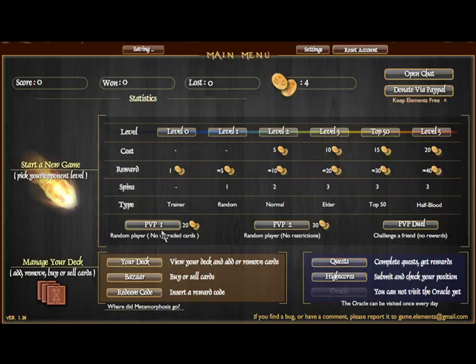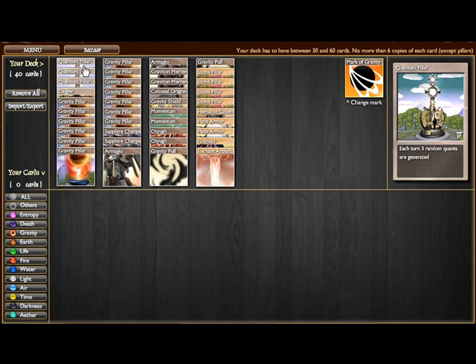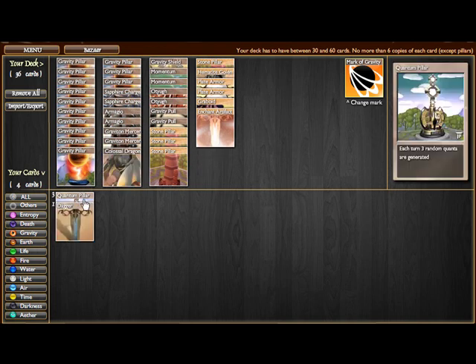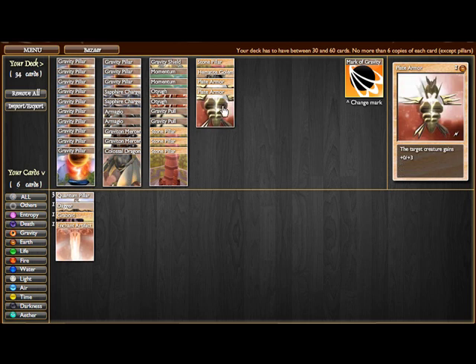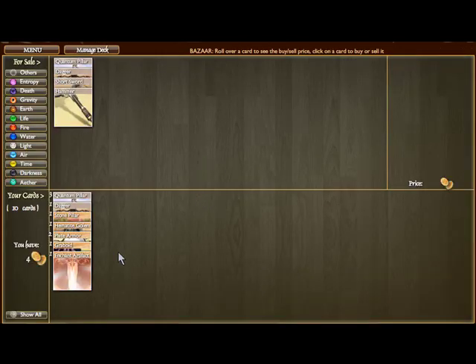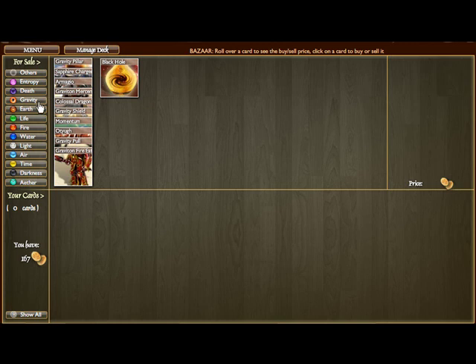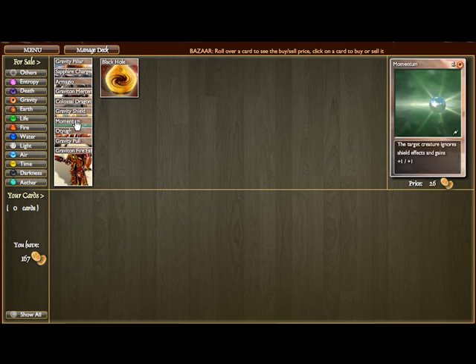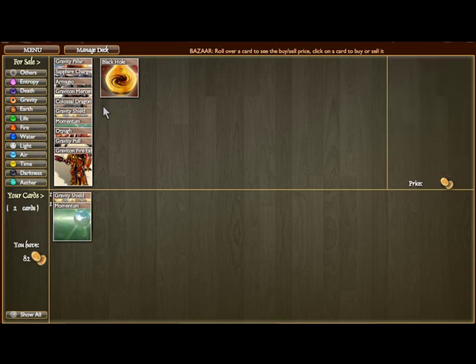This time we're going to be discussing how quickly you can do this. First thing, remove all the other cards from the deck — so all quantum pillars and the dagger. This time we're going to be selling all the earth cards. Make sure your card limit is 30, otherwise you cannot go to the bazaar. Sell everything at once, then go to your gravity tab over here and you buy one momentum and one gravity shield.